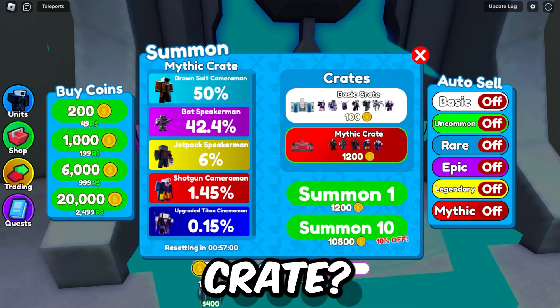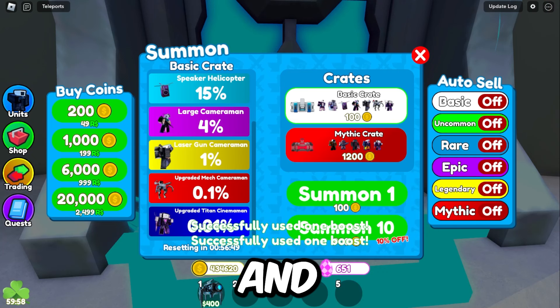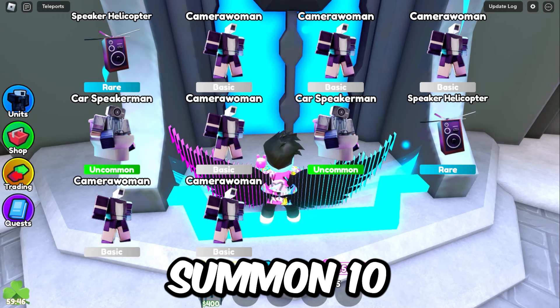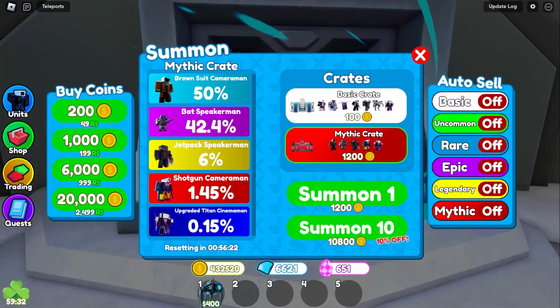Let's test this out. Let me put on a luck boost real quick, and let's get to summoning — we're going to summon 10 units. Wait, there's no crate animation. Why is there no crate animation? Is it only with the mythic crate? Let's see — it's not even doing a crate animation.